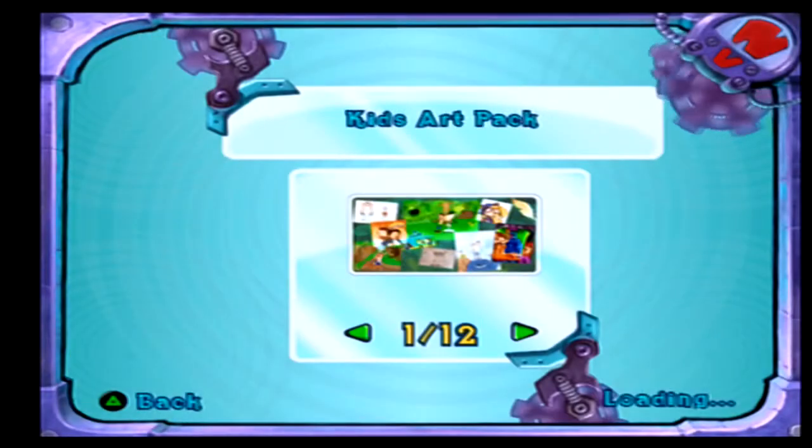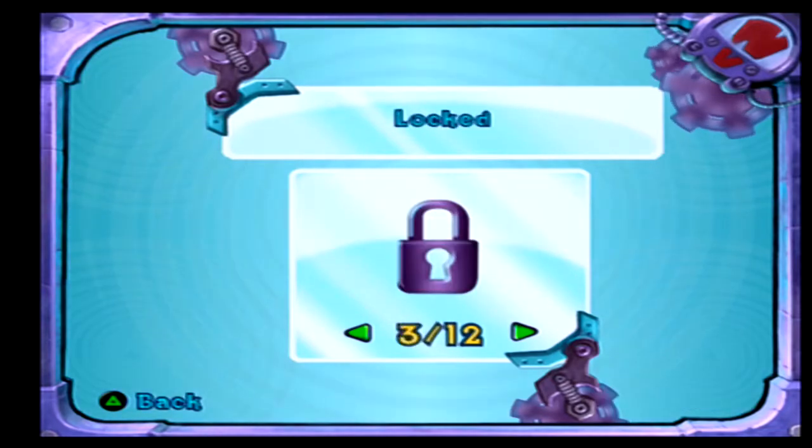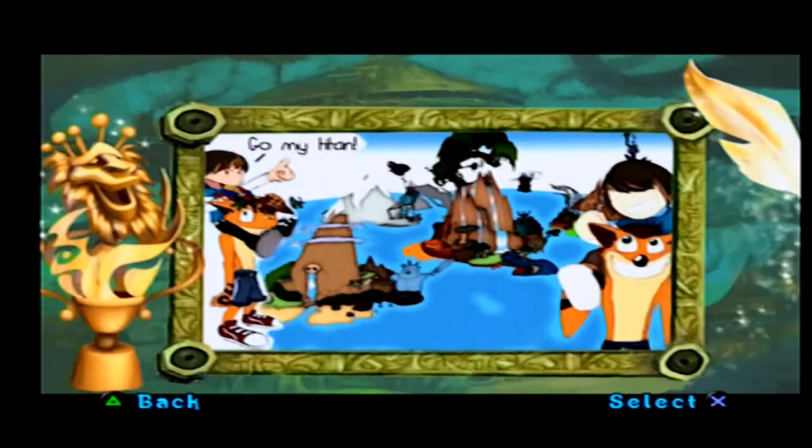Over here we have concept art. This is what you get for doing the voodoo — for collecting voodoo dolls. There are 12 packs in total, but you also get some by continuing the game. So at like 25% you get a pack, at 50% you get a pack, 75% you get another one, and at 100% you get the final concept art.